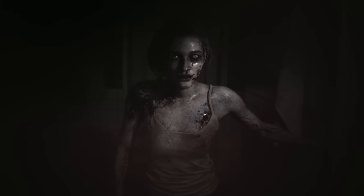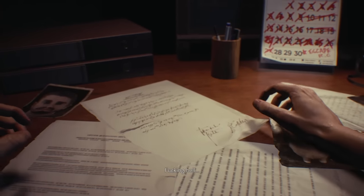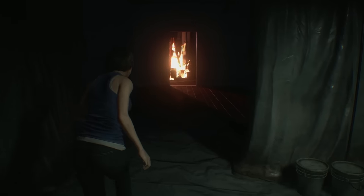We start the game off with Jill Valentine immediately turning into a zombie and dying — game over. Just kidding, turns out it was a dream. Then our old buddy Brad gives us a call and starts yelling at us to leave the apartment as fast as we can. Immediately, our new friend Nemesis crashes through our wall — rude, by the way — and starts to attack us.